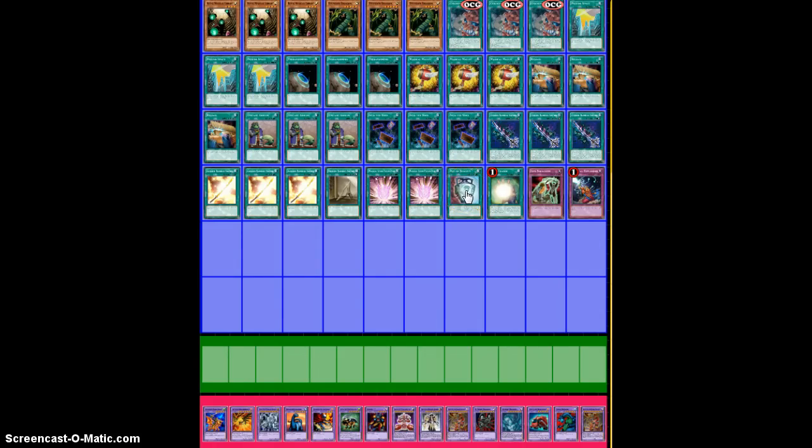And then just one Pot of Duality and one Soul Charge. You're probably only going to play one Duality since you're going to be winning on the first turn. The Soul Charge is just in case — if you need to pitch a Royal Magical Library for something, you can Soul Charge it back and start activating your spells. Life Equalizer and Magical Explosion round off the deck.